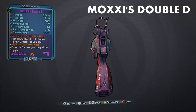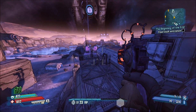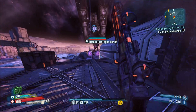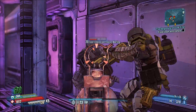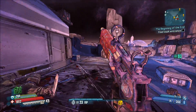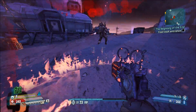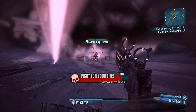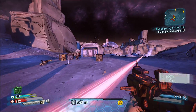This next one is the Moxie's Double D. Basically it's a Hail assault rifle combined with a pepper box pistol — the pepper box pistol that can't normally appear in Borderlands 2 or the Pre-Sequel, not the glitch version. It's got really high critical hit damage. The aiming reticle is kind of weird because it's taken on the characteristic of the Hail assault rifle's reticle.